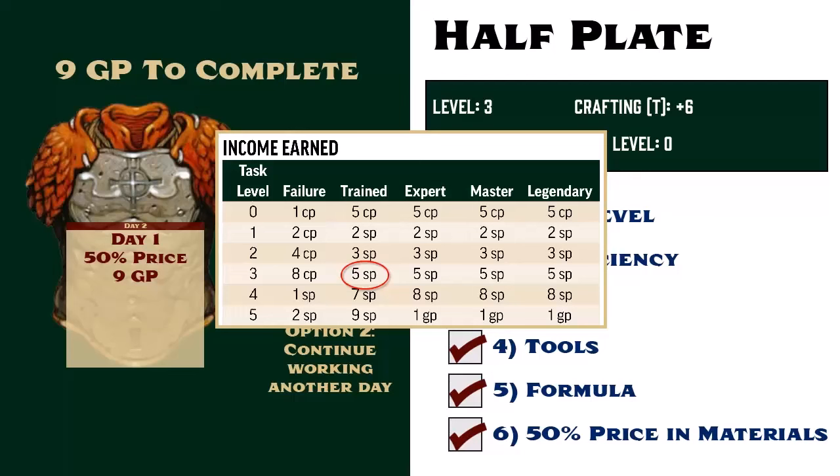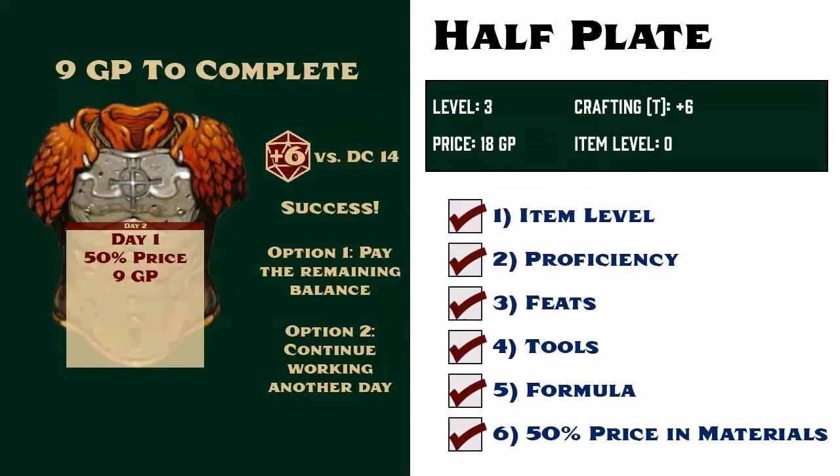If she had rolled a critical success, then she would be treated as if she was 4th level, and would lower the balance by 7 silver pieces after each extra day of work. But for this example, we're going to say that she succeeded, but not critically succeeded. So after the second day of work, the remaining balance lowers from 9 gold pieces to 8 gold and 5 silver, or it might just be easier to call it 85 silver pieces.